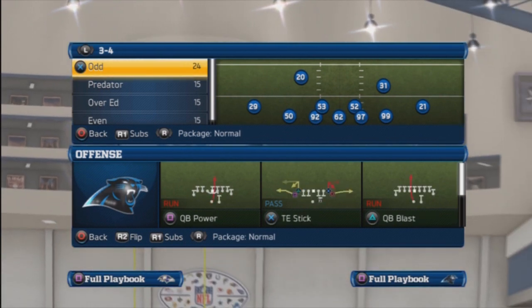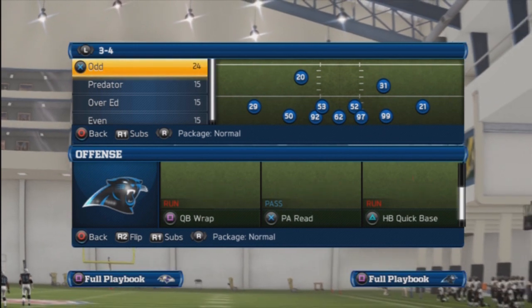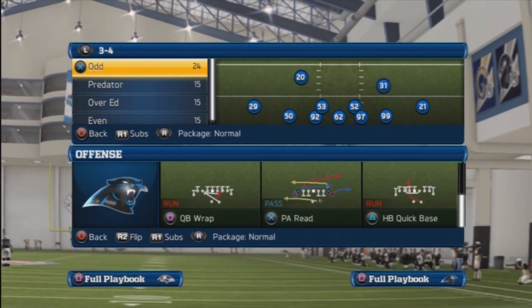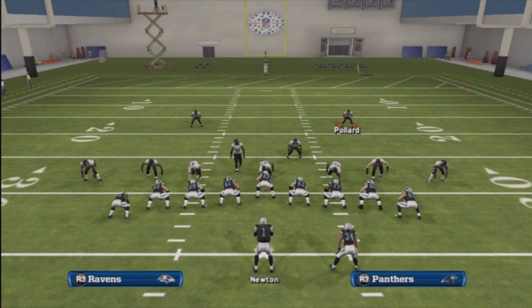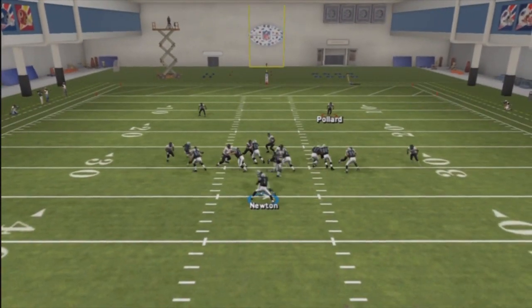Hey guys, your boy Shocker 360. I'm thinking about doing a Panthers ebook because it's a crazy playbook for offense. Dark Raven is thinking he's gonna do Cowboys, and if he doesn't do it by this week then I'm gonna have to do Dallas and then do the Panthers. But you guys let me know which one you want me to do.